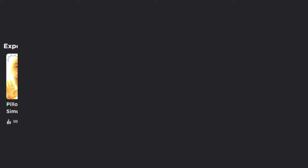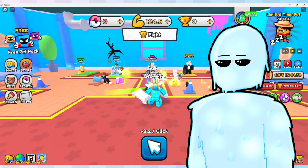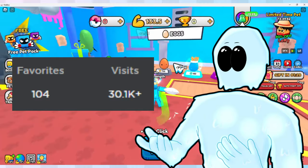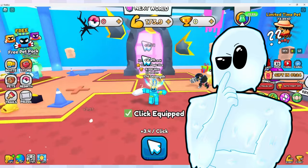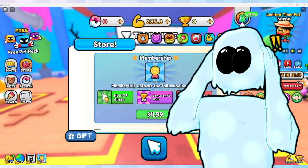Pillow Fighting Simulator, Pillow Battle, Pillow Battle Simulator, Pillow Fighting, Pillow Fighters, Pillow Battles Simulator, Pillow Battles, Pillow Fighters Simulator — all of the games I mentioned redirect to the main game, the one with players. Now the main concern I have is that the old games actually have favorites and visits. If you bought the game passes and pets from those old games, do they carry over to the new one? Or does your progress just reset to nothing, and all the money you spent?